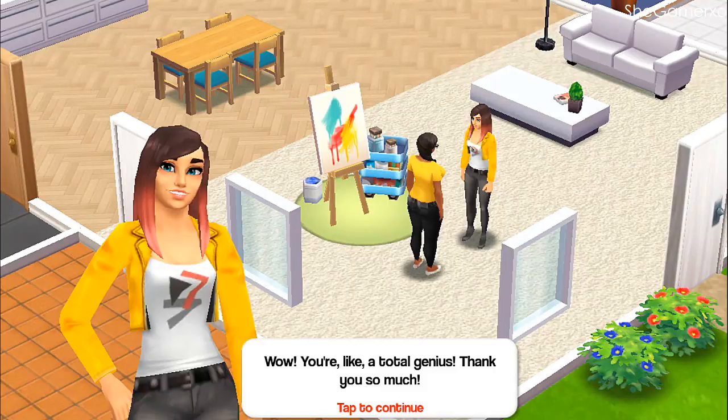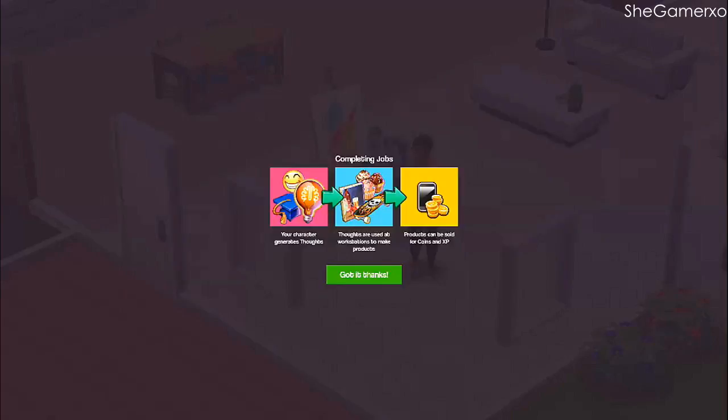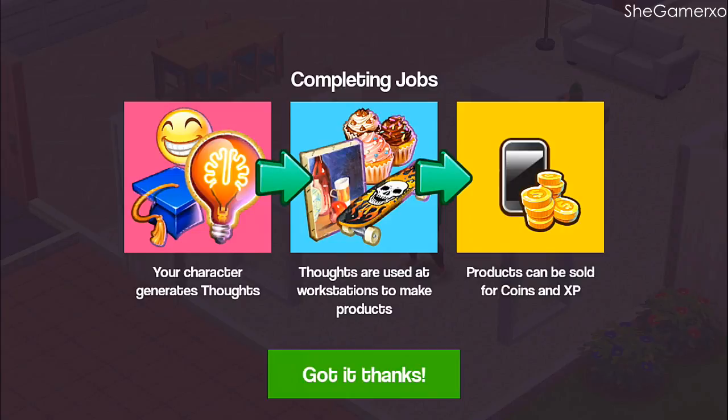It's kind of hard to get used to because it uses different techniques — ships and neighborhoods instead of food clubs. Everything is not food related and I'm so used to the food-related aspects, so it's kind of different to me. But anyway — your characters generate thoughts, which are used at workstations to produce products that can be sold for coins and XP.